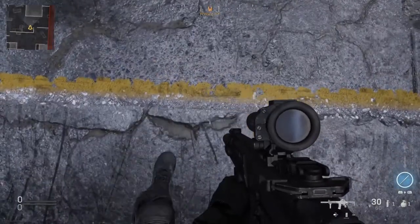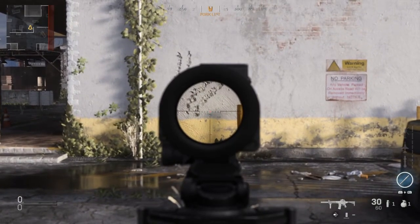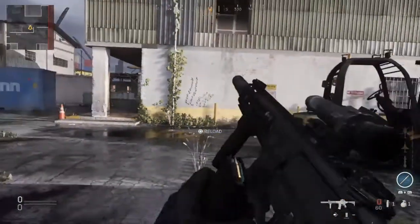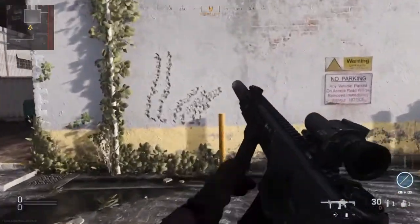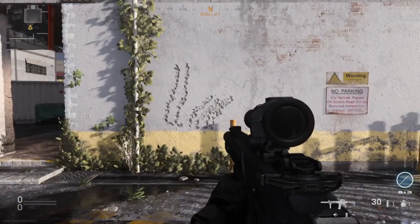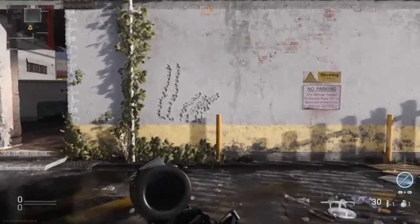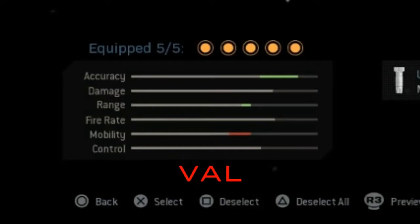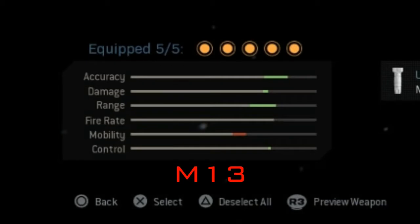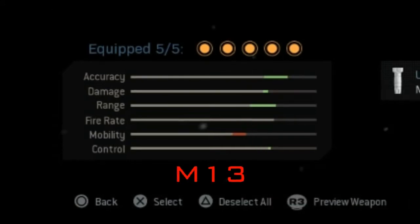Here I'm testing out the suppressed M13 — how well would it perform with one less recoil control attachment? I'm out at the wall just shooting, and I got pretty much the same results. All of these tests are conducted without controlling the recoil — just letting the gun do its thing. Those are the results, and you can see that for long range engagements I would recommend the M13 over the AS VAL.